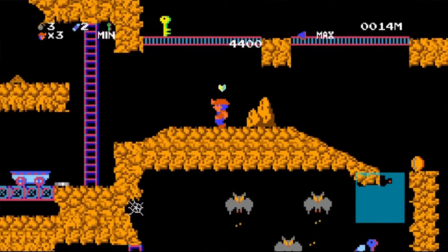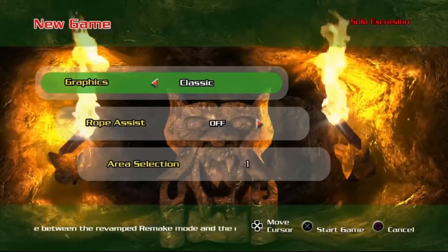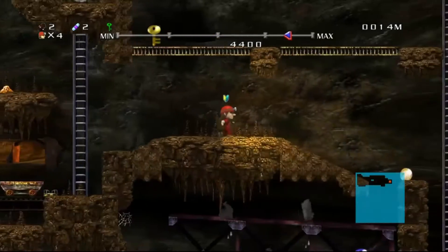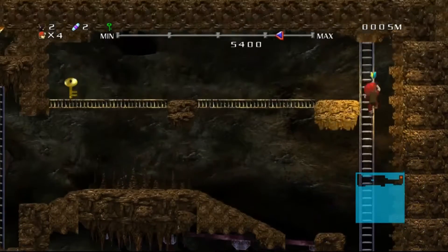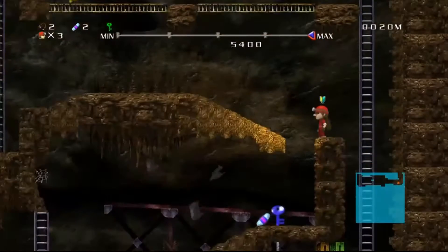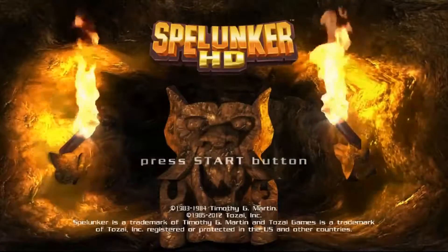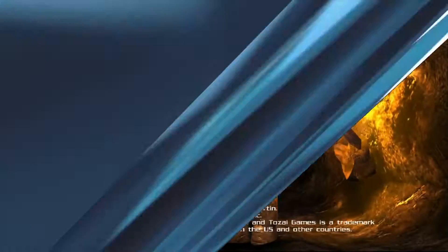One kind of neat thing is that when you begin the game, you can choose between classic and remake graphics. It also changes the music in the background. So if you like the old graphics or if you like the new, you have your choice. It's not going to save you from the cheap deaths, though. Thank God this game is free on your PS3 this month. Go with Spelunky — it's much better.